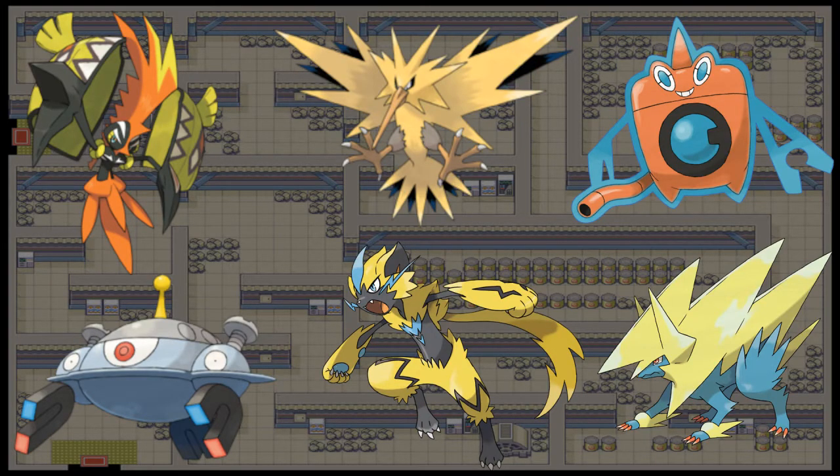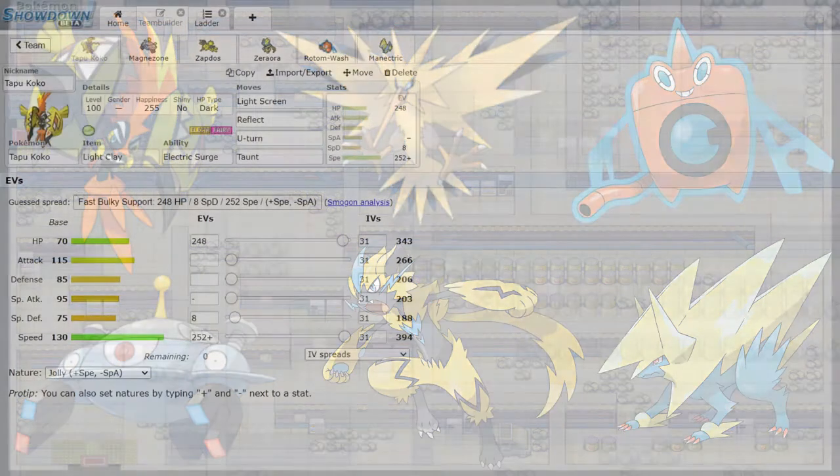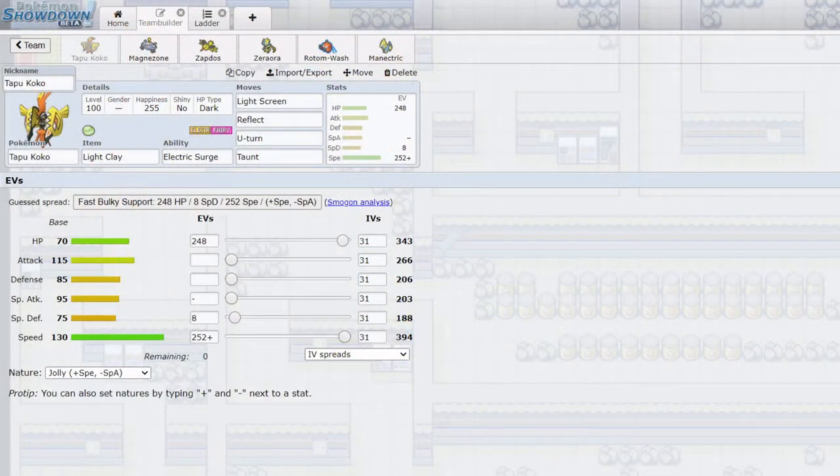Next up we have the Electric type, which has always been a personal favorite of mine, so I was really looking forward to using this. In National Dex I think it's going to get some really strong tools, especially because the reintroduction of Hidden Power Ice can really help with things like Ground types, Dragon types, Grass types - a lot of things that give the Electric type trouble. Let's jump right into the team.